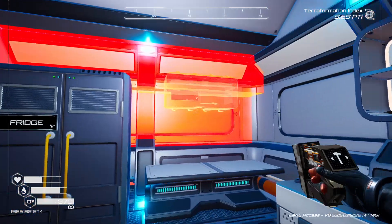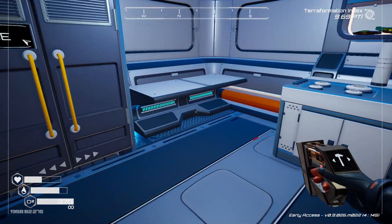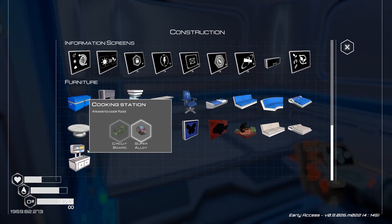Can I put one of these things up high like cabinet storage on top of the locker? No, apparently not. I thought it'd look cool like cabinets, but we can't do that.